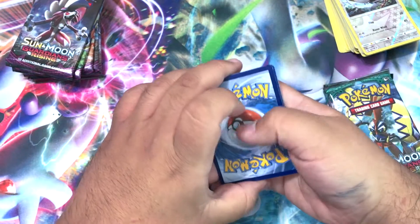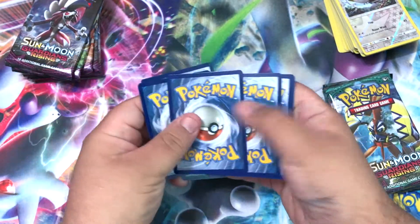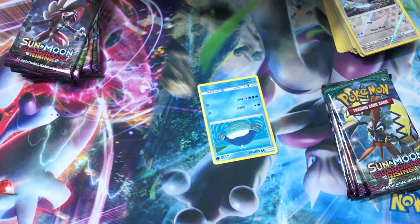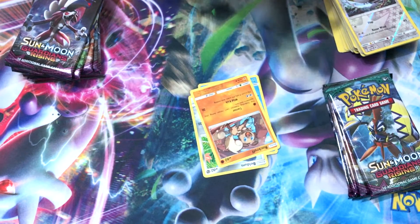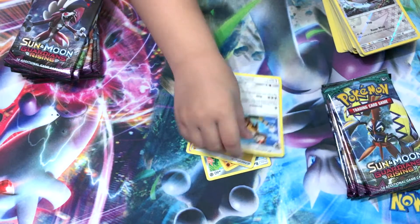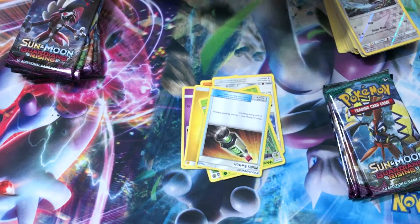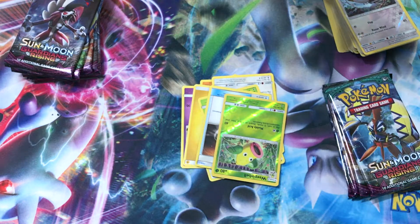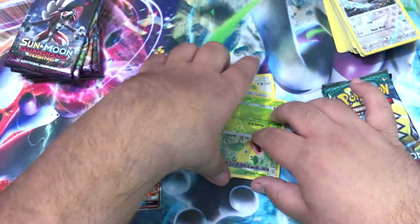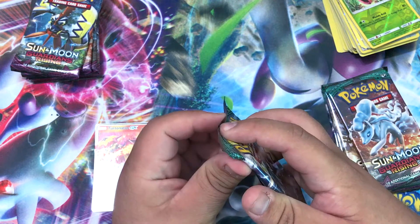Oh hi! You do the card trick, do it up here. One two three four, one two. Let's see what we get: a Wailmer, a Beldum, a Rockruff and Machop, a Trubbish, Lightning Energy, a Watchog, a Weepinbell, a Multi Switch, reverse is a Weepinbell, and our rare is... show it to everybody... it's a Turtonator GX!